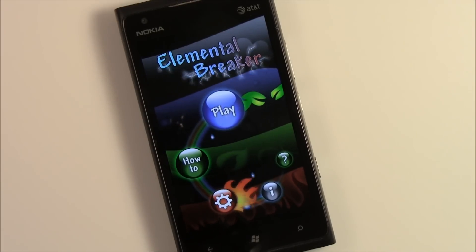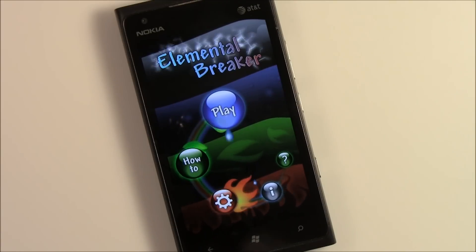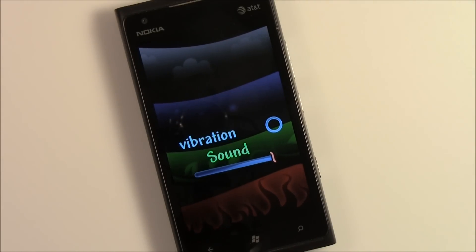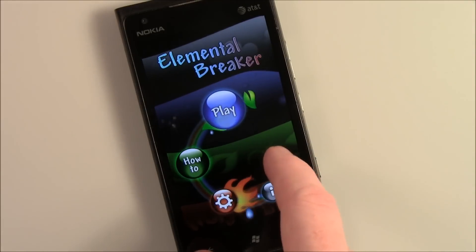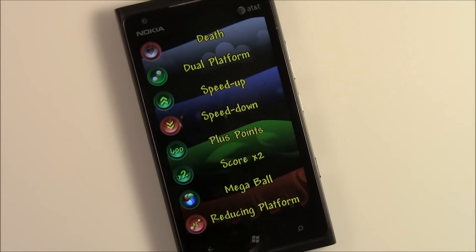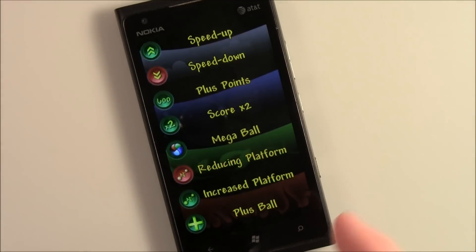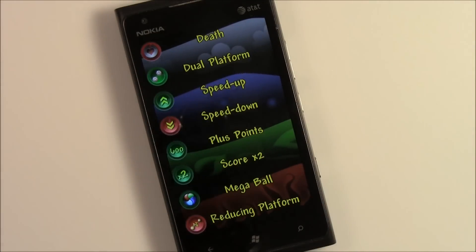Elemental Breaker is a breakout styled game with a twist. The main menu is laid out simple — you've got options to play the game, view the how-to screens, just a few settings to turn on and off vibration and your sound levels. You've got information about the developer, and then your icon or power-up listings. Everything from mega balls to fireballs to reducing the platform, doubling your score, speeding up things, and the one you need to avoid, which is Death.